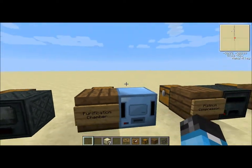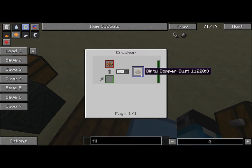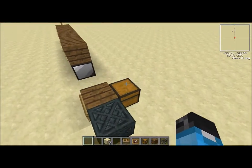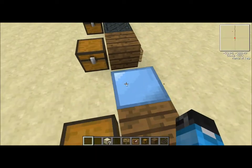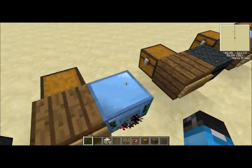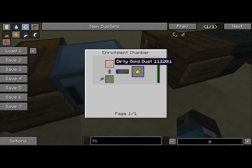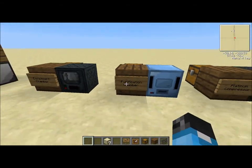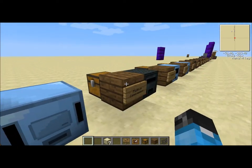For certain ores this thing is like a macerator, but it puts out three. These copper clumps, if you put them in a crusher, you'll get dirty copper dust, and then that you can put in an enrichment chamber, and it will give you copper dust. So with a little bit more energy and time, you can get three ingots out of your copper, tin, and platinum - those are the only three that actually give you three. Otherwise they just give you one. So don't use other ores in this purification chamber expecting to get more stuff out of it - it would have been more efficient to put it in the enrichment chamber first, because you'd already get two instead of one.